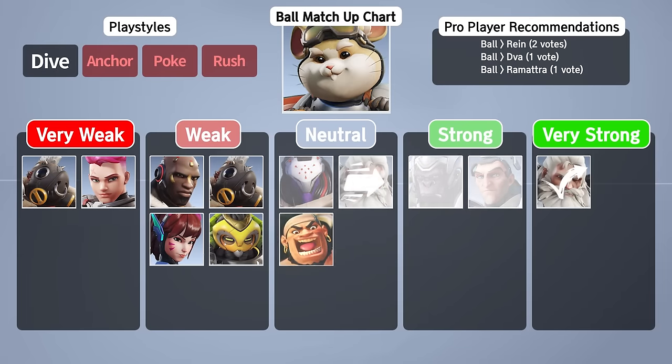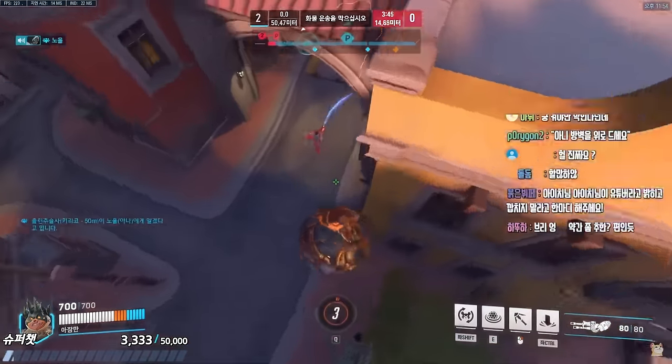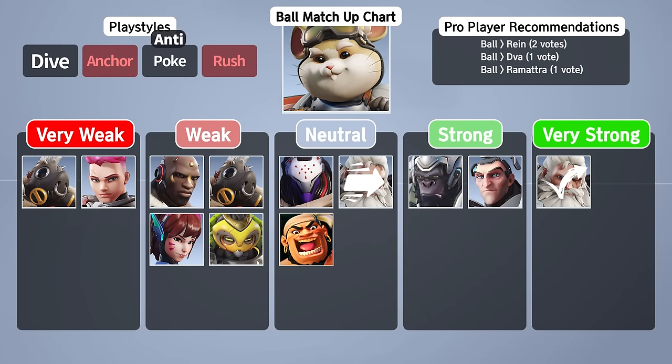Next up is Wrecking Ball. He falls between Winston and Doomfist in terms of diveyness, but the biggest difference between Ball and the other two tanks is that you can pressure rush tanks more effectively thanks to your primary fire. Because his primary fire is medium range, he can pressure the enemy team more consistently and enables his allies to play more freely. In this manner, Ball can contest Winston to a degree and puts him at a slight advantage. Additionally, his rush and poke are surprisingly decent, and because of his exceptional mobility, he can survive against rush-style tanks in 1v1 situations. So against Roadhog, Mauga, Orisa, D.Va, and Ramatra, you have the ability to pressure down and sustain fights, making your chances much better against your counter-heroes in comparison to what Winston or Doomfist can do.